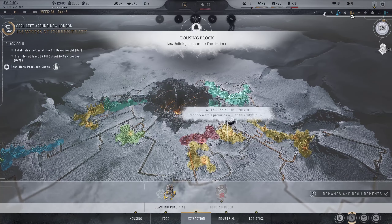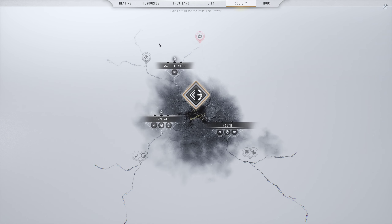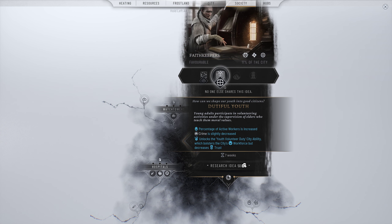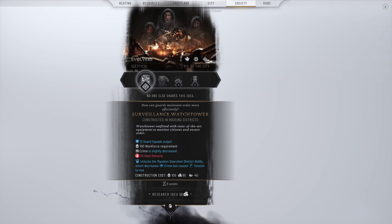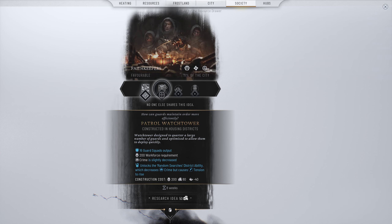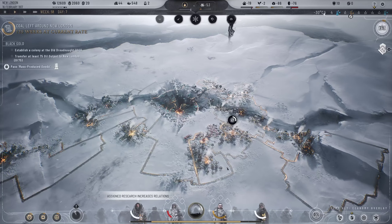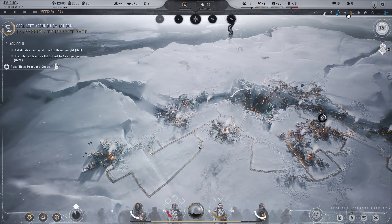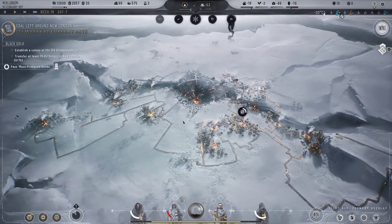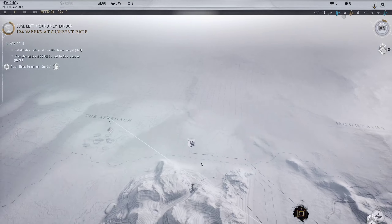We have a housing block option - perhaps we want to research watch towers to help get rid of crime. Surveillance watch towers, patrol watch towers, or just standard watch towers - I like the patrol ones that don't require heat even though they require more materials. Let's start patrolling our districts because we need to get crime down. Crime is at a certain level - people are going out, scouts are heading over there. Cool that they're actually using vehicles rather than just walking through.